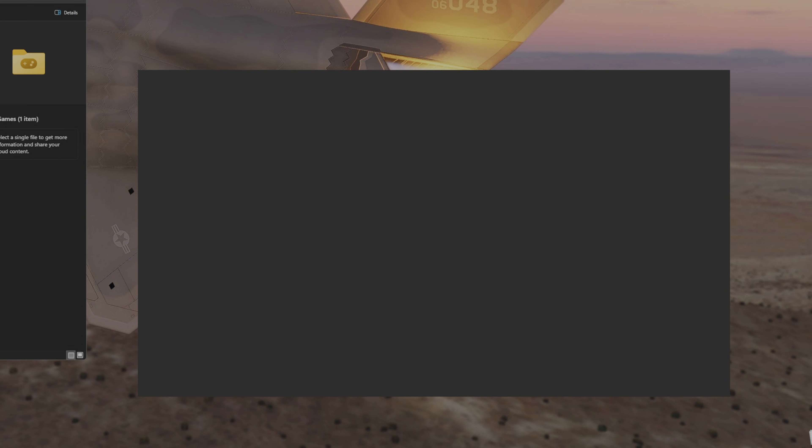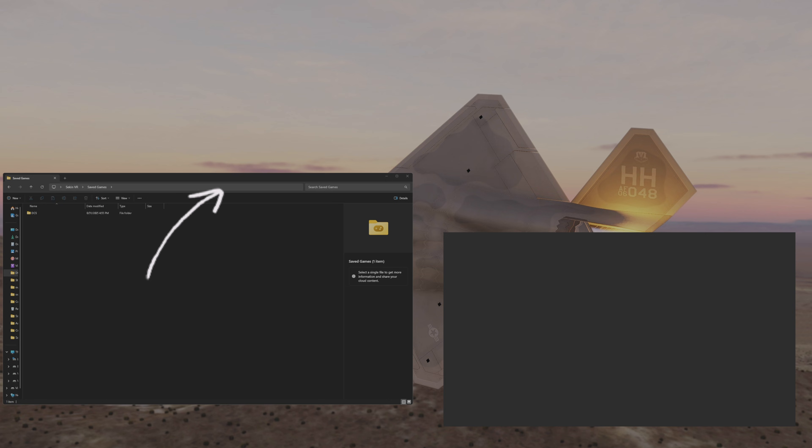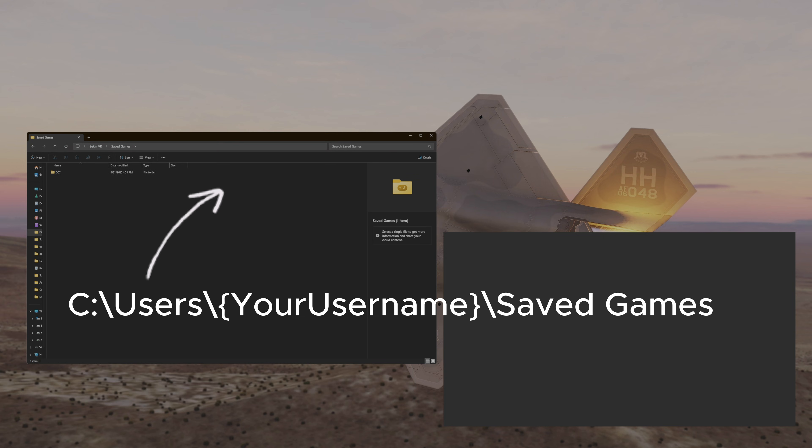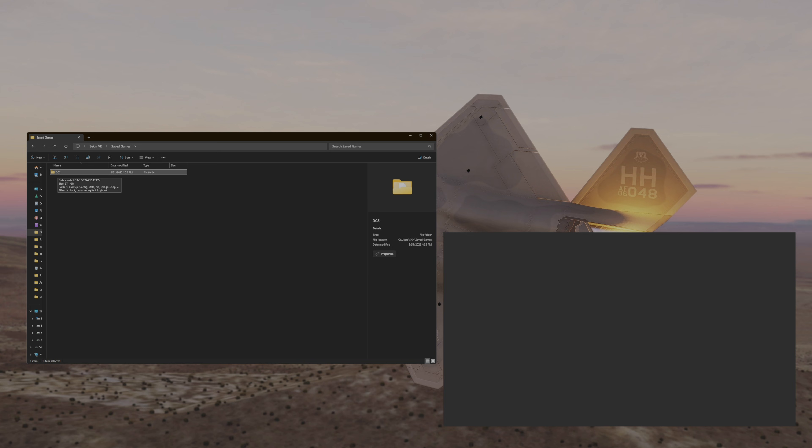What was really causing this was a few save files within the save folder. So whenever you get this issue, what you really have to do is head over to your DCS saved games file — I'll leave the directory to it in the description. Once you're here, you're going to see this DCS folder. Usually a file within here is corrupted and that's what's causing it. Right now we can try to rename it, but it would cause an issue because it's currently open.